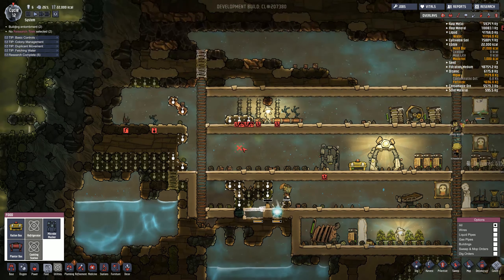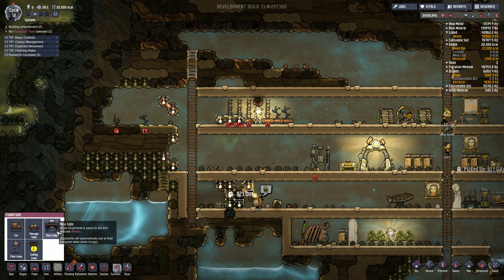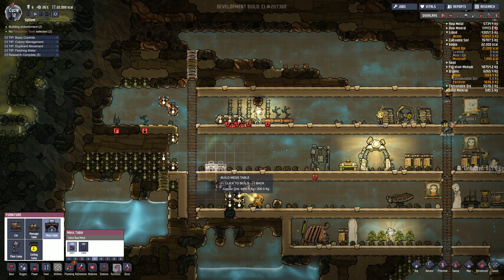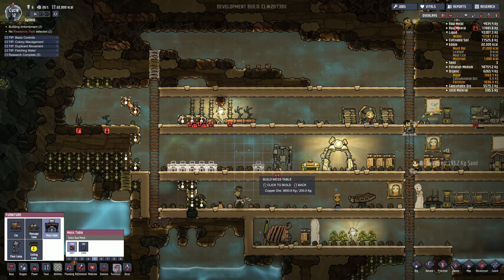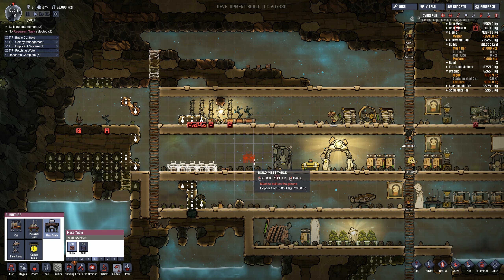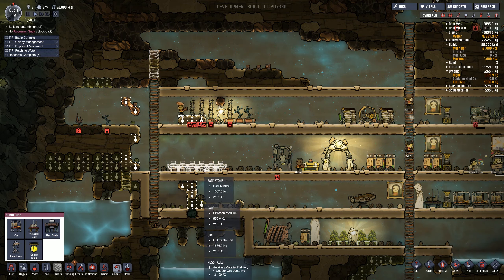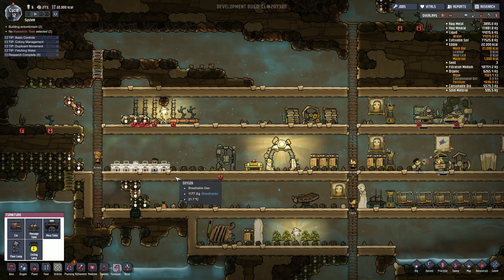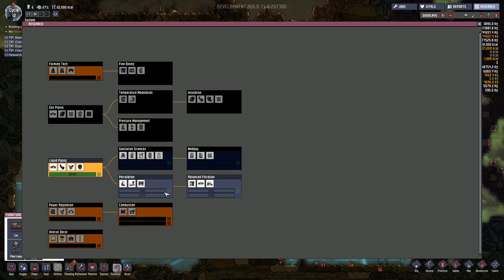The next thing on our list is I'm really working hard to try and make people happy. So if we go to food, we should have a place for people to eat - maybe it's under furniture. Yes, we have mess tables. I'm gonna build five of them down at the end here, leaving enough room for our cooking station. There's another building we can eventually build called a cooking station.